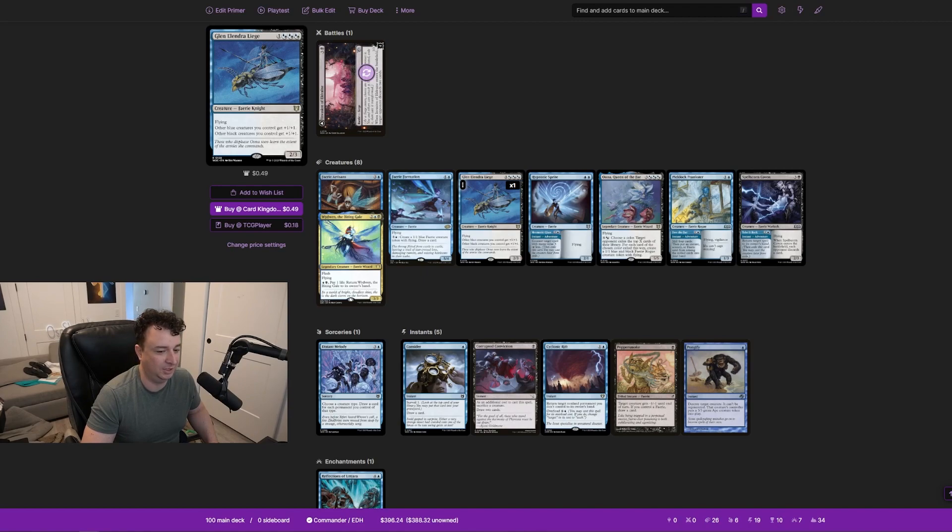I was actively pulling out sorcery-speed creatures and replacing them with flash-speed ones. So while having your fairy rogues become 2/2s is nice, pumping up creatures is not the most important part of this deck. Hypnotic Sprites — the adventure Miss Demeanor counters a spell with mana value three or less for three mana. In my opinion that's terrible: you're paying three mana to at most counter a three-mana spell. You do get a fairy rogue, but you have so many better counterspells.